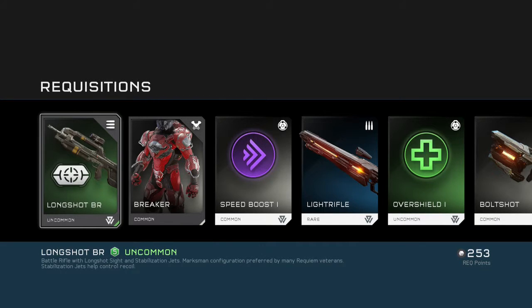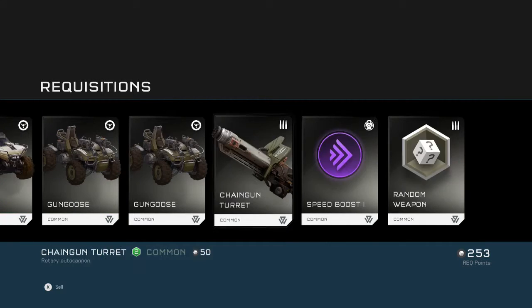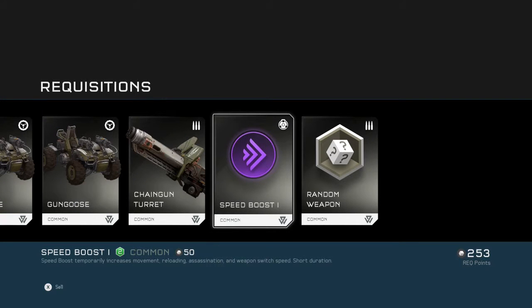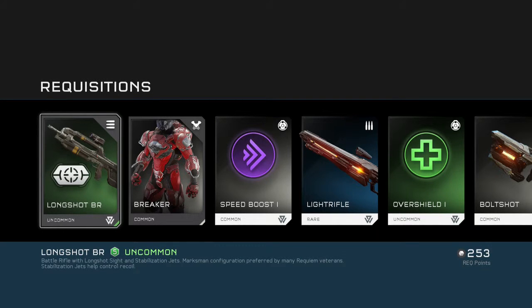That's all you have to do: open bronze until you get all the stuff, open silver until you get all the stuff, then go hit up the legendaries — get yourself some Nornfangs, some heat seekers, and whatever else you want to use to destroy everybody in Warzone. I hope this video helped out anyone who didn't understand why they were getting whites from legendary packs when everyone else is getting mythic Linda's Helmet and stuff. Please comment, like, subscribe, and share the video. This has been Big 8 Up, I'll see you guys next time.